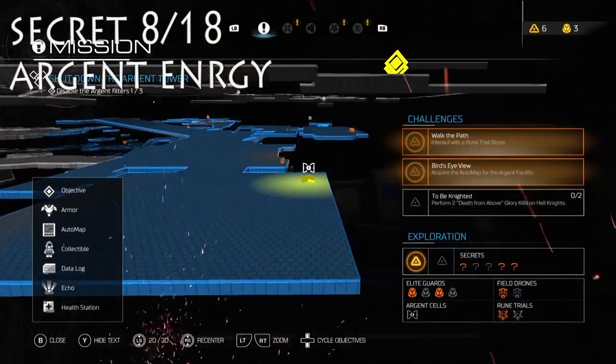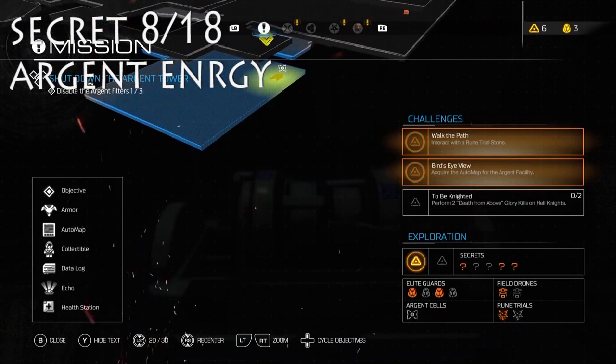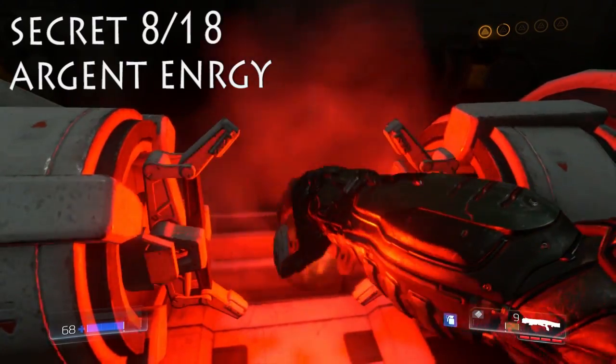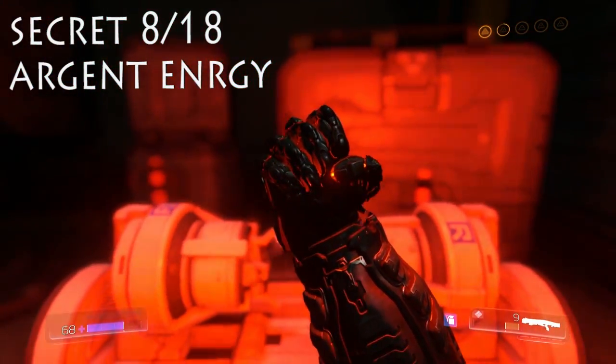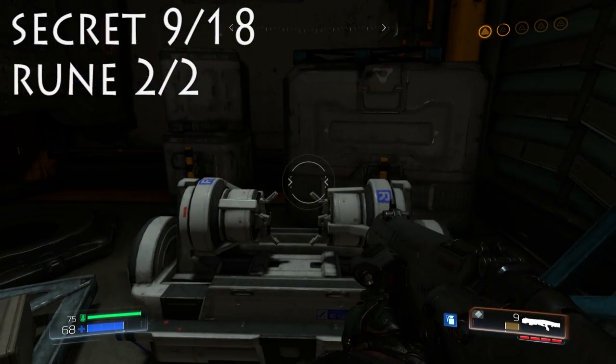And then we turn to our left. This one is the Argent Energy. You'll come into this giant room. There'll be a healing station. Go around to the back — there's some crates. Go around the side. It's pretty easy, pretty hard to miss. And then just crush the Argent Energy, and we will be permanently upgraded.